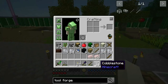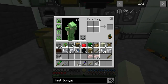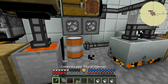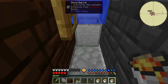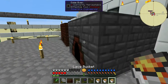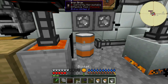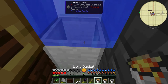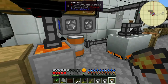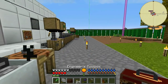I'm going to quickly create the obsidian I need. I already have six but I don't want to use all of it, so I'll create another six to make sure — I have three buckets so I'm going to do three passes and make nine. Nine plus six is fifteen, so I'm good. I'm going to put some more lava in here.